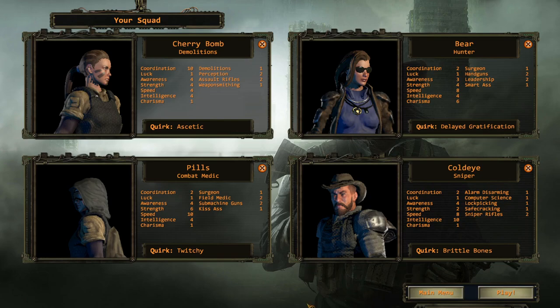Hi, I'm Brian, and welcome to Wasteland 2 Director's Cut: How to Build a Team. In this video, I will go through how I set up a team of four members to play the game's Supreme Jerk difficulty. They are set up in different ways to fulfill different roles in the game. I'll go through them one by one and explain how they are set up, what skills they have, and some of the quirk choices as well. So let's dive right in.